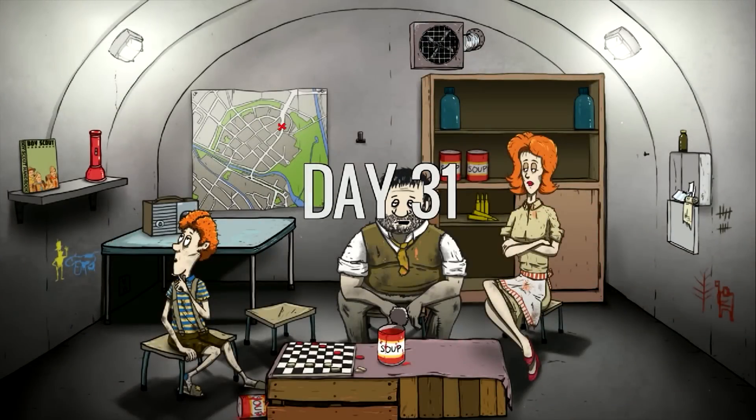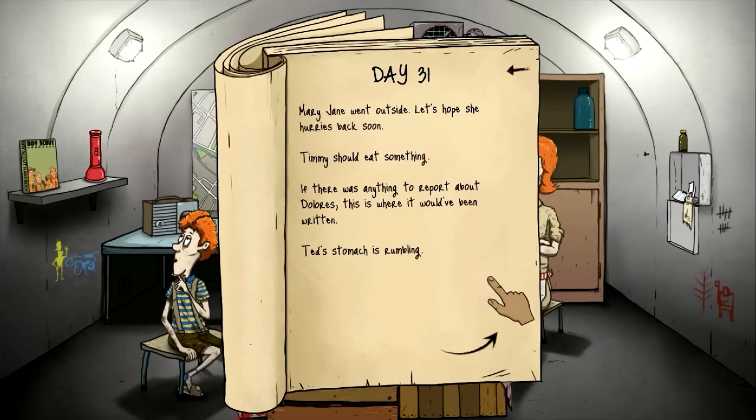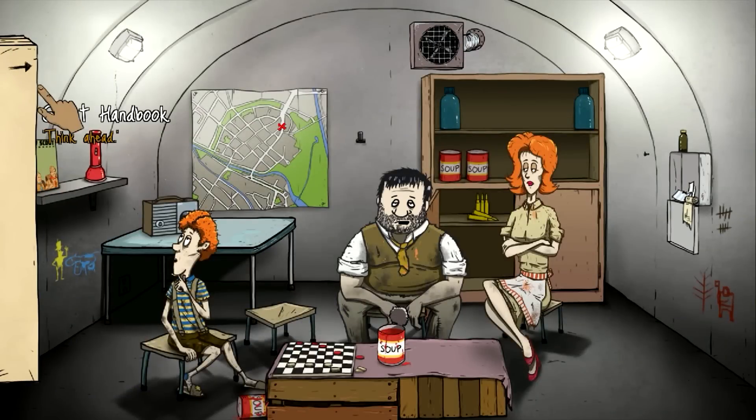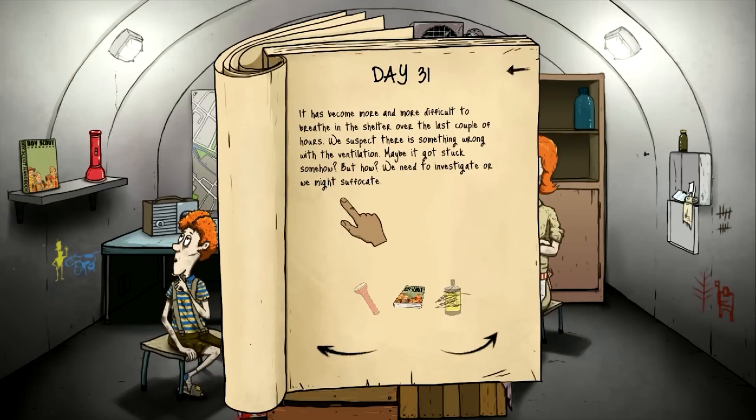Day thirty-one. That was a bit terrifying. Mary Jane went outside — hope she hurries back. Tim should eat something. Dolores is good. We'll wait on Ted. It's become more and more difficult to breathe in the shelter over the last couple hours — we suspect something's wrong with the ventilation. Maybe it got stuck somehow. We need to investigate or we might suffocate. Let's use the Boy Scout manual. Think ahead — our axe got destroyed fighting trees. Go figure.